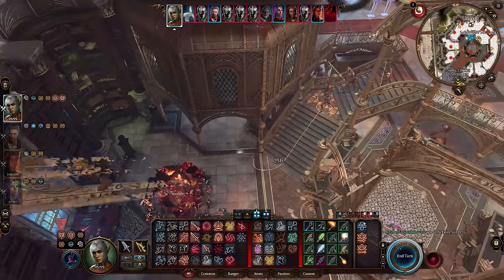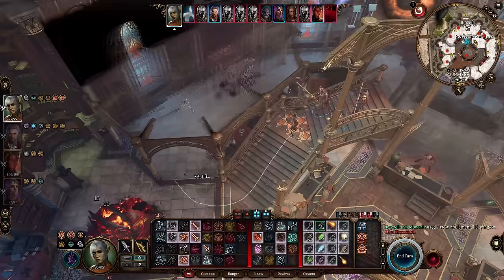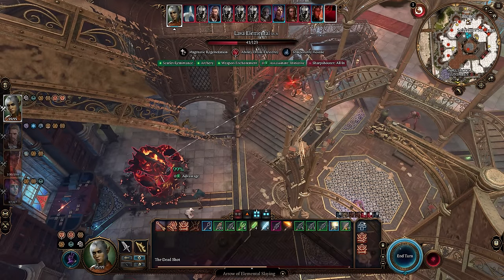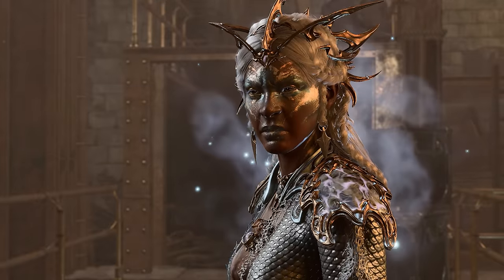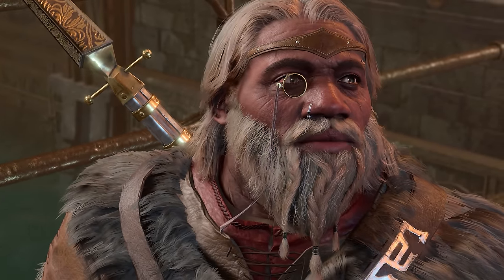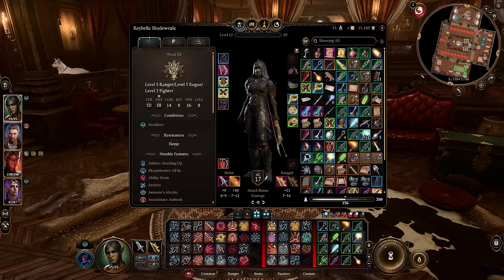This build is one part ranger, one part rogue, and just a pinch of fighter at the end for a little added spice. This is a notorious build from D&D 5e that is known for being a little OP but a whole lot of fun. Larian announced the inclusion of the Gloomstalker, a game-changing subclass for the ranger. I had so much fun with this build — Larian gave me exactly what I wanted, even down to the magic items and the fashion, with the stealthy looking black hood and half mask. Every one of these items equipped serves a purpose.